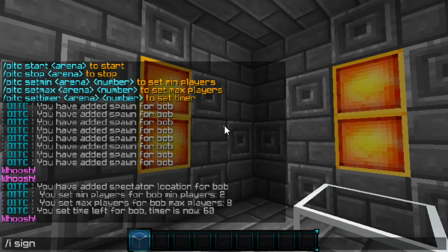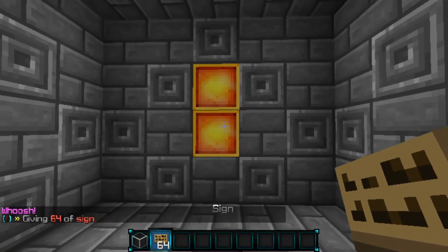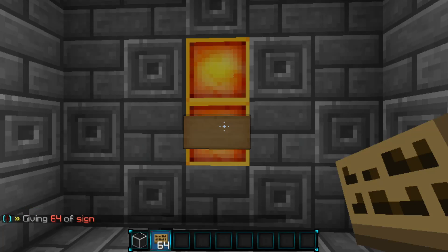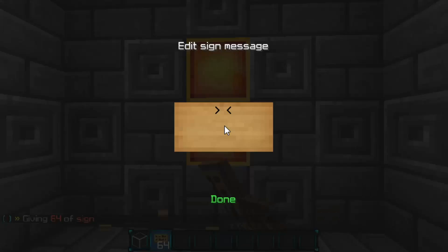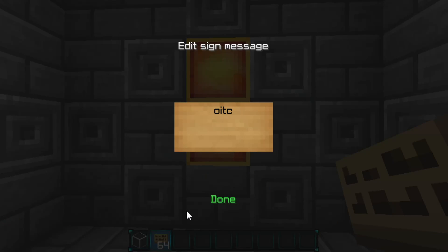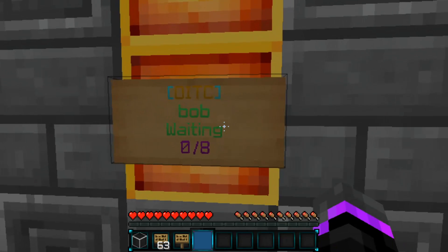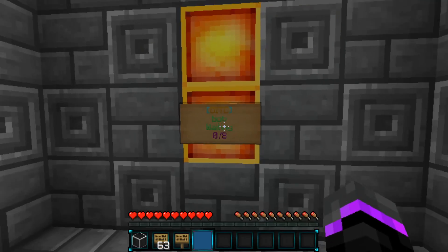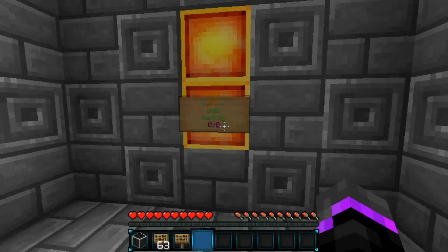So the last thing to do is setting the sign. Go ahead and give myself a sign. So now we can just set the sign. You want to set the signs at your global lobby, so just keep that in mind. To create a sign, just place the sign down and do OITC, and then the arena name Bob. As you see, we have max players of 8, and then we have Bob which is waiting.